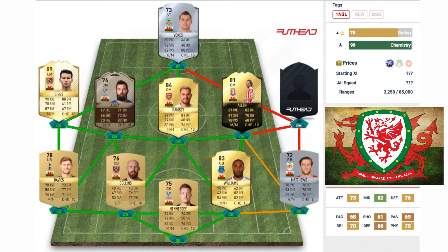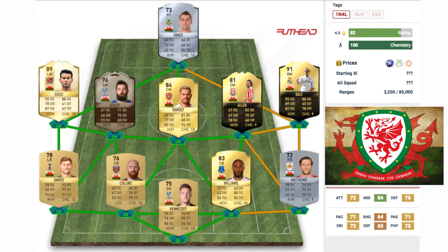Moving on to the players who make up for Sam Vokes' weak points — on the left we have legend Ryan Giggs on his 89-rated left midfielder legend card. As expected: 90 pace, 88 dribbling, 78 shooting, 87 passing, and his physical is 67 — his defending we're not even going to talk about. As a legend card, very much deserved — if anything he should probably be rated higher. He's one of the best, if not the best, Premier League players ever, doing it consistently for so many years.